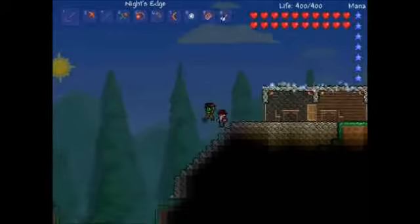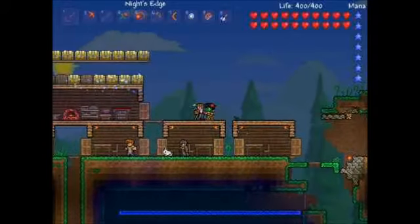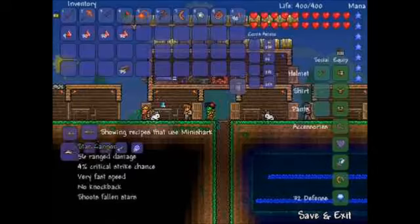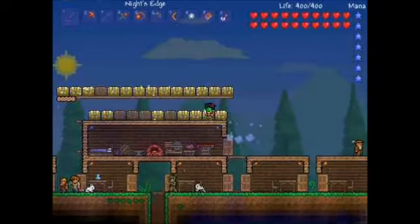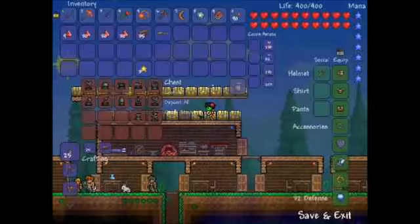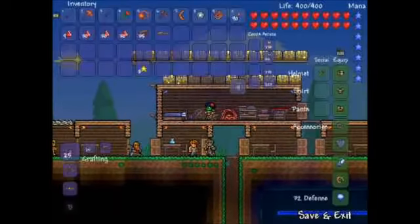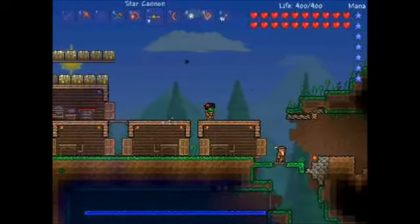Hold on a minute guys, let me find the guide and then I'll be able to remember. There he is - crafting with the mini shark. We need five fallen stars. Bloody hell, we only have three.